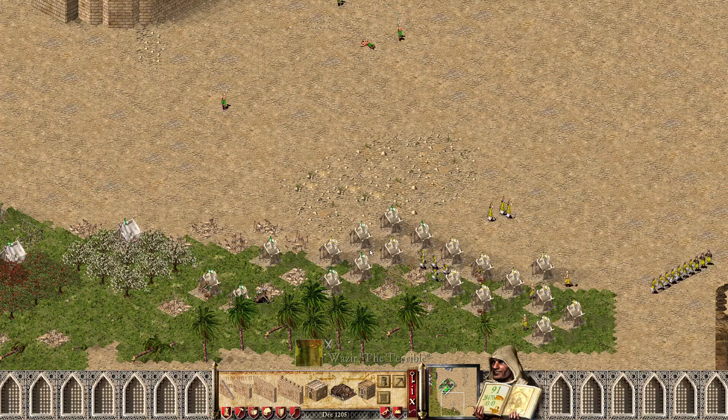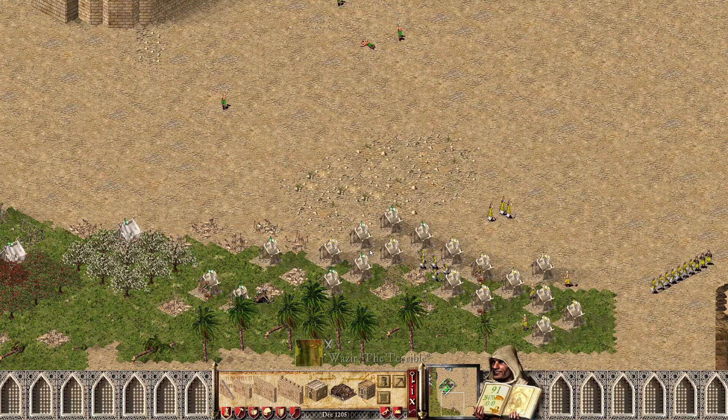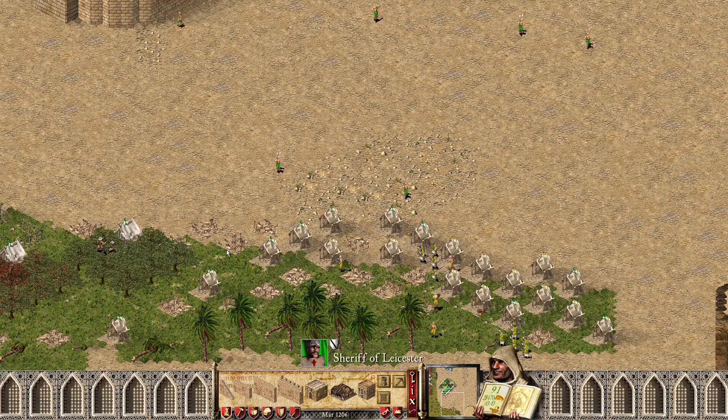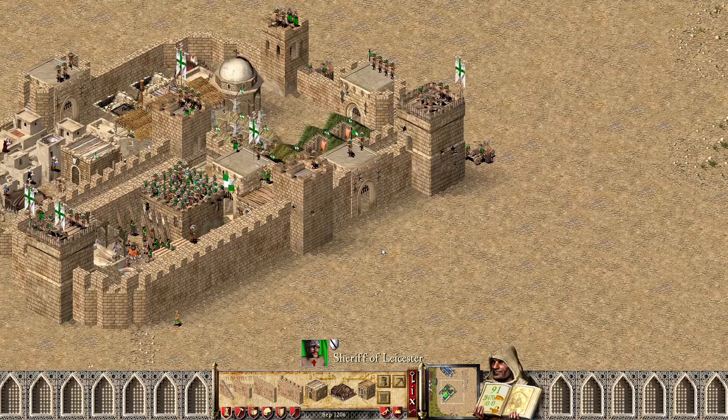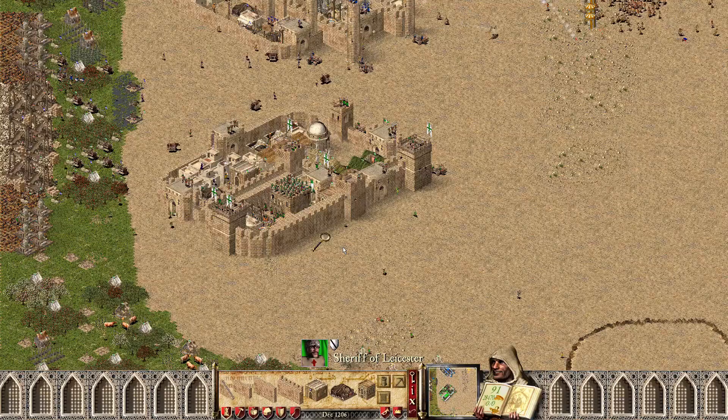I thought those were all Wazir's — I was like no wonder why they have population problems, he just built 50 lumberjacks! Losing in the field as well, lost a lot of crossbowmen there for Sheriff. We still have not seen him get his church. He's just been holding off and it's been a really devastating attack coming in.